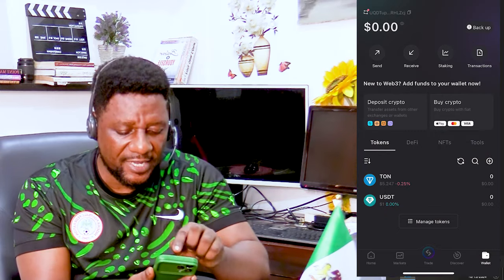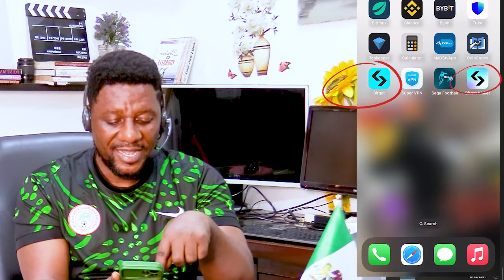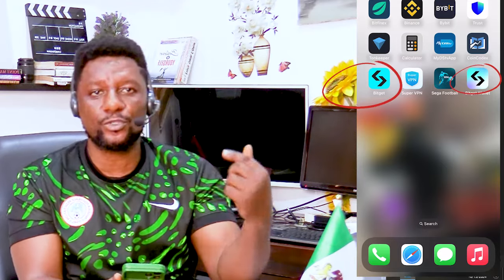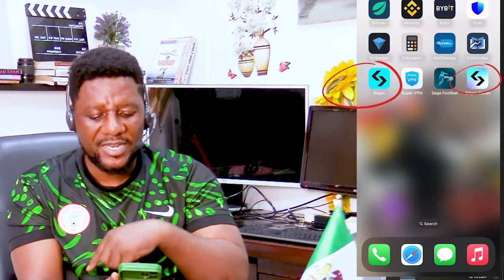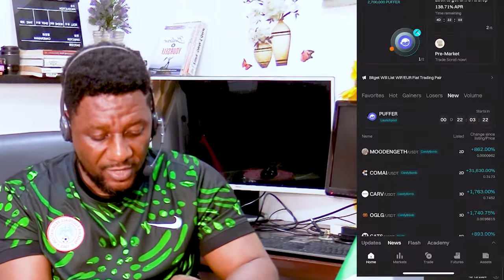You can see the wallet address starting with UQD — it's connected. Now on the home page you'll see two different Bitget wallets. The one labeled with 'Ton Wallet' behind it is the one TON market is using. The other Bitget without 'Ton Wallet' is the original one I use personally. I hope that clarifies it.